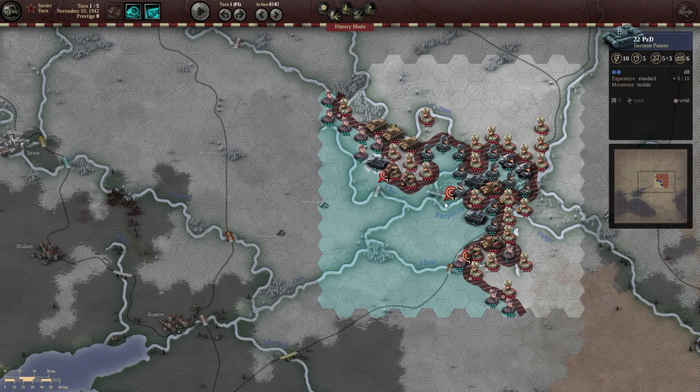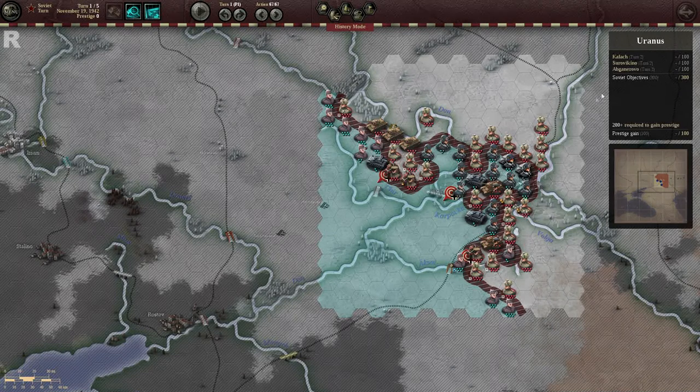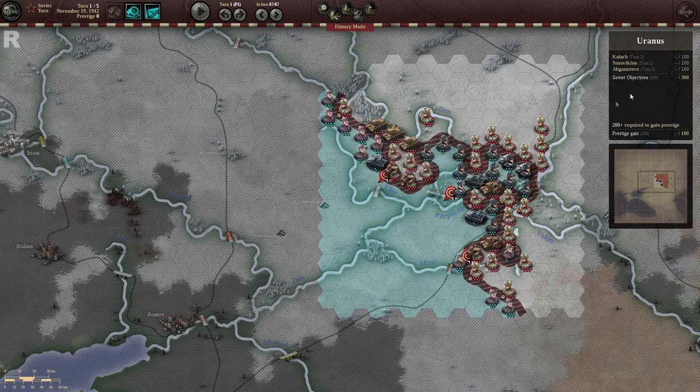As you would see, the supply lines are still good, and as far as our objectives, these are going to be getting captured on the next turn — otherwise they will depreciate and we will not gain maximum prestige, and we will not gain a brilliant victory, which is needed when you capture each of these ones by the number designated here.